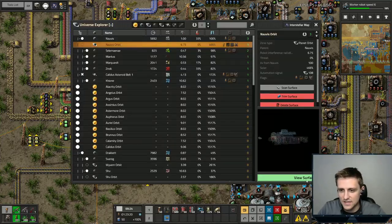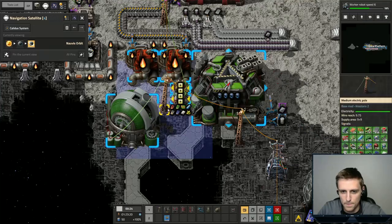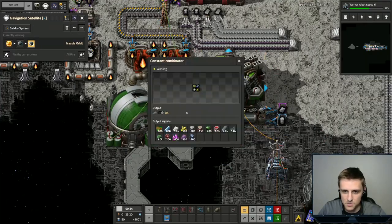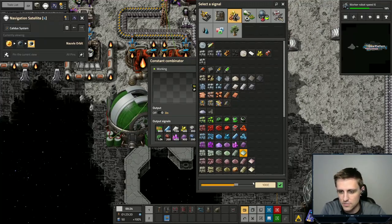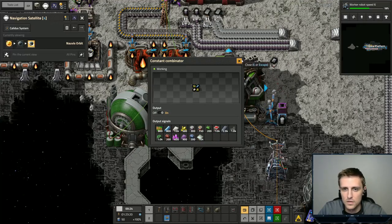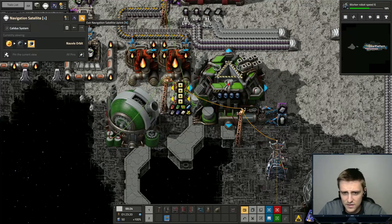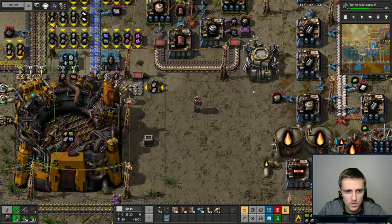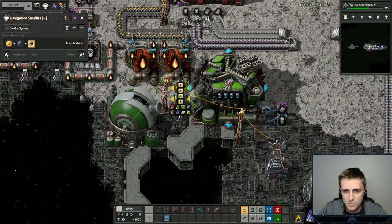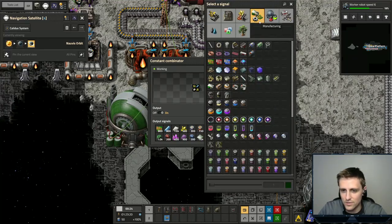Up in outer space, I think we already have glass — let's double check our requests. Yes, we do have glass. Let's also request a thousand beryllium plates. We need coal, which I don't think we have up in outer space, and also light oil — I'm pretty sure we're not bringing light oil barrels. We're bringing heavy oil barrels and petroleum barrels, but not light oil barrels. So let's bring light oil barrels — 150 barrels, let's say.